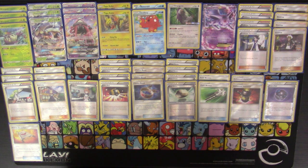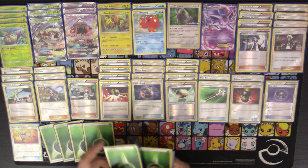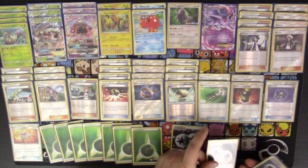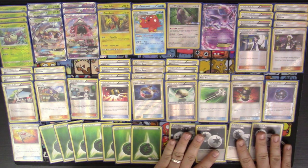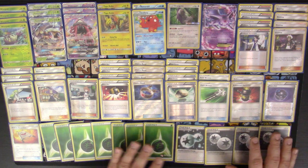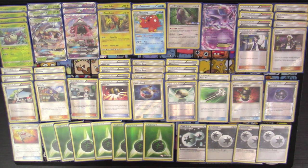Then we're into the energy count, which is pretty standard for a Golisopod deck. We've got seven Grass Energy and four Double Colorless Energy — 11 total energy in the deck. I feel like it's a pretty good number. I would love to have an eighth Grass but the deck is pretty tight and I don't think there's room. In testing this deck has done really well for me.